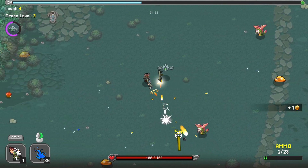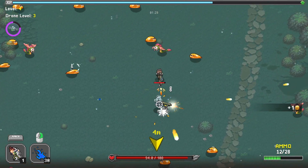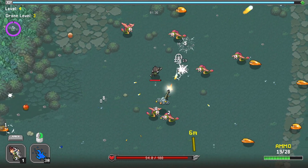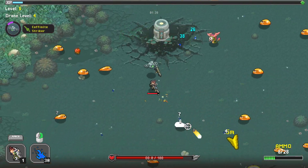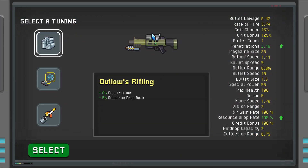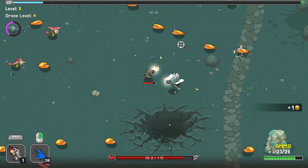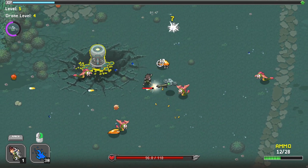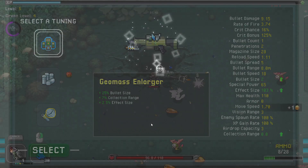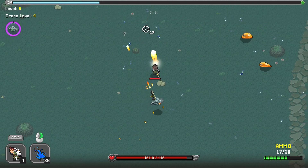So instead of the character, the title basically focuses on the gun you are using — that is the chief protagonist of the story, not the character himself but the gun you assemble. Let's get penetration and resource. Bullet damage is good. Bullet size and collection range seem like a no-brainer — the faster you collect stuff the easier it is to gain EXP. Wow, those bullets are chunky!